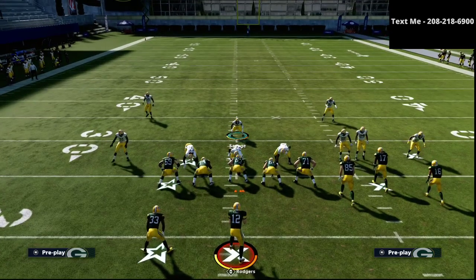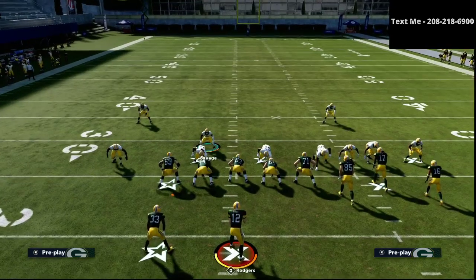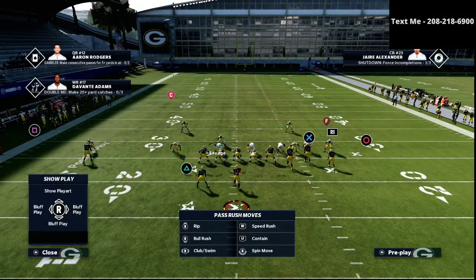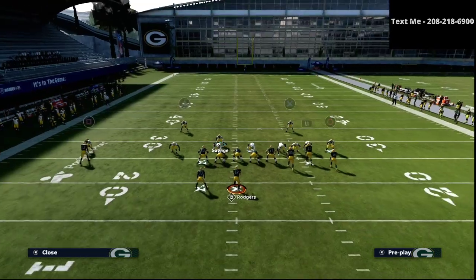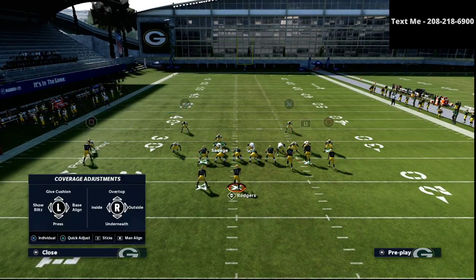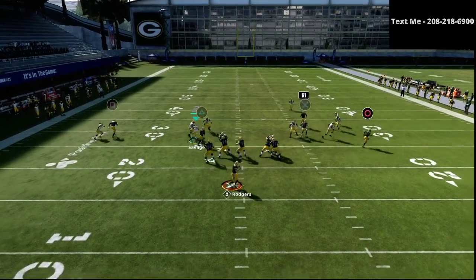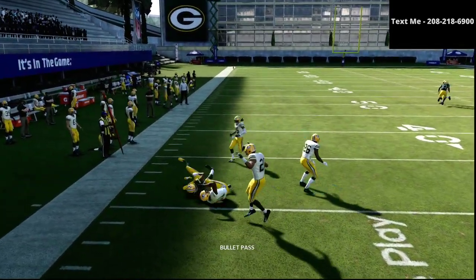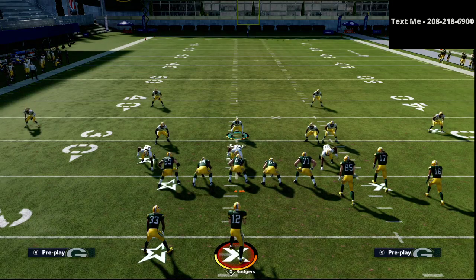The key is to make this look exactly the same as your coverage defense. Another defense you can run includes a hook curl, some bail coverage, quarters on the backside, and man coverage on the left — a great look against bunch and effective against option patterns. The 3-3-5 Wide gives you flexibility with your pressures precisely because your pressure looks exactly the same as your coverage defense — and that is super important.